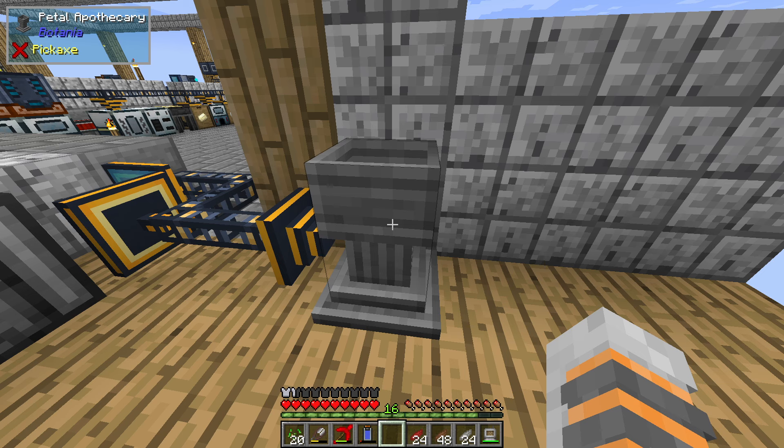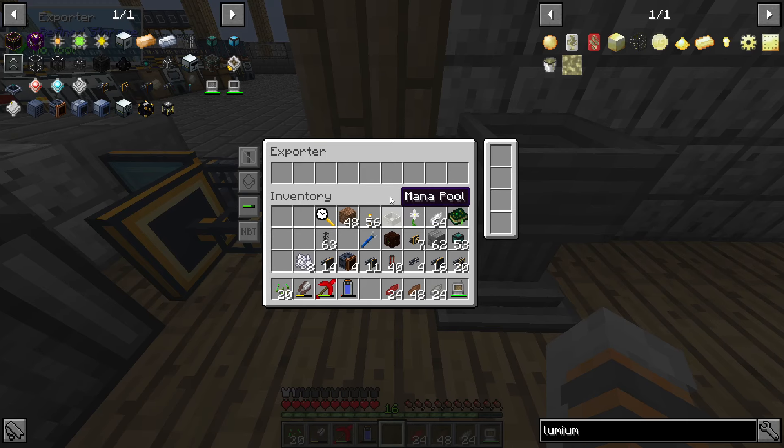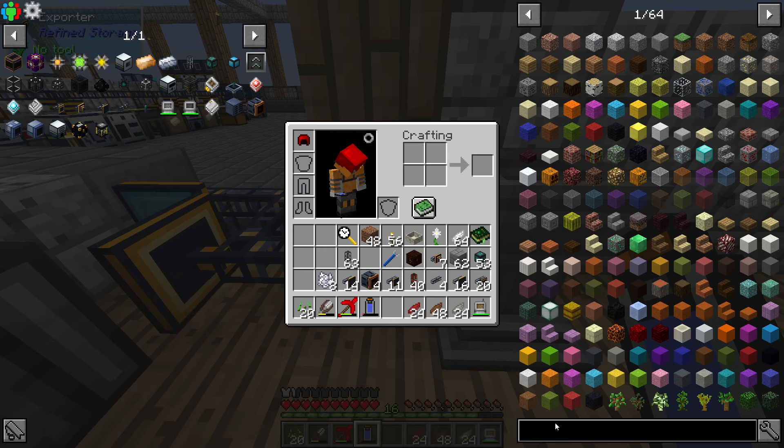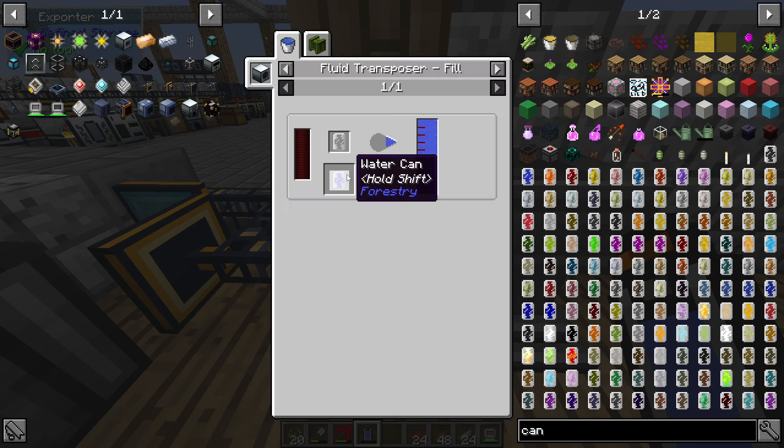It looks way too complicated. Most people are talking about buckets and bucket dumping and such. The urn from Thaumic Exploration can do it apparently - interesting. I wonder if we can just auto fill buckets, but then we have a weird bucket loop going on. Can you empty a can of water into it? I wonder - let's try that.